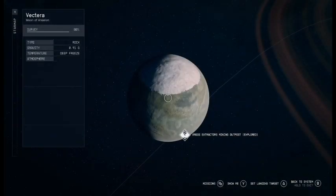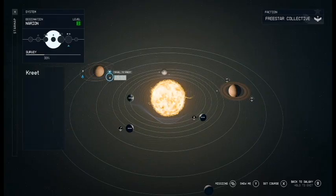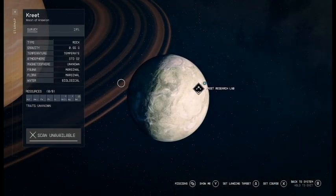Next up, navigation. Opening the star map, you can explore whatever world you can reach with fast travel, making it much easier to explore. Fast travel.